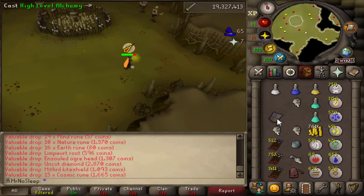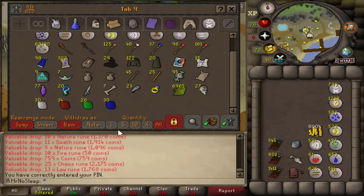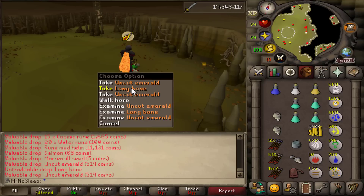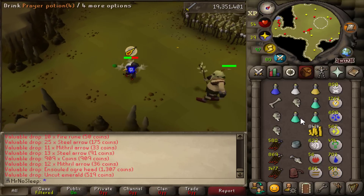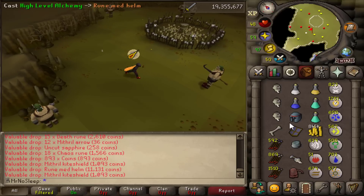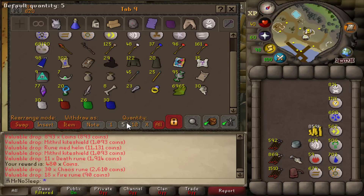This slayer task — specifically ogres — can only be assigned by Vannaka, so it's a lower-level slayer monster, which makes sense since it's free-to-play. They're only 82 HP, easy to kill for most people, and you can safe spot them, which is always good. The max hit is 8 no matter which you're killing, so you can face tank even with lower food. At the five-hour halfway point, the death runes, chaos runes, cosmic, nature, and law runes are really nice for free-to-play players — you can teleport anywhere and cast anything you want.